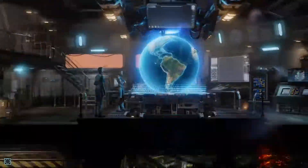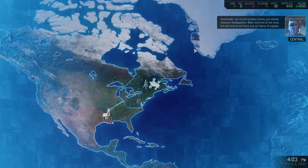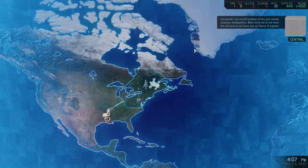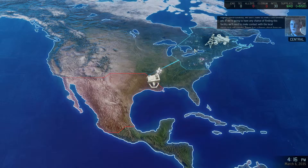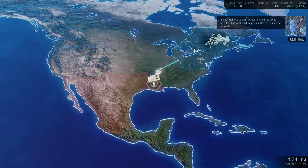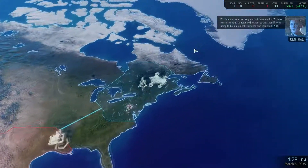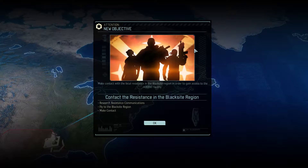We're going to the bridge. Our current position is just outside resistance headquarters — when not on the move, this serves as our home and source of supplies. The councilman has tracked the alien black site to this region, but we don't have exact coordinates yet. We need to make contact with the local resistance cell nearby. We also need to start making contact with other regions to build a global resistance and take on Advent. Our main objective: contact the resistance in North America first.